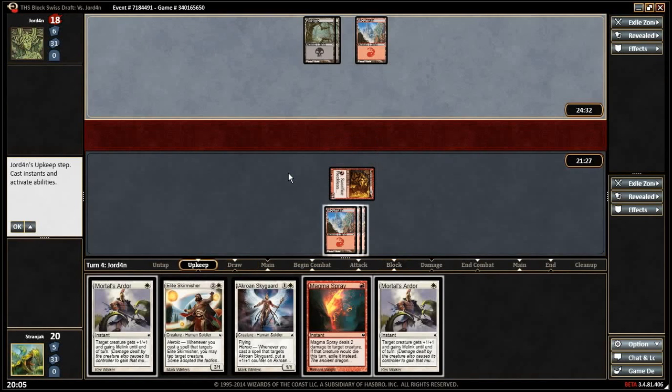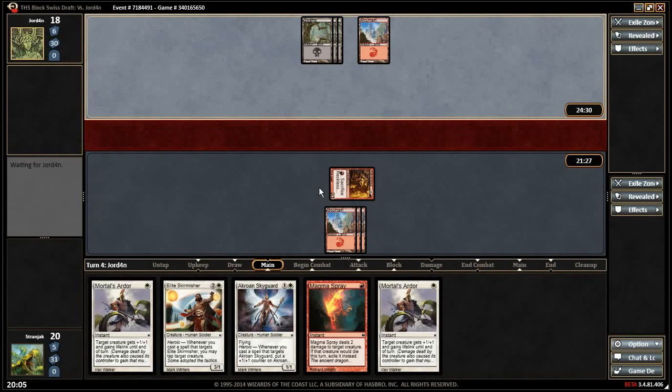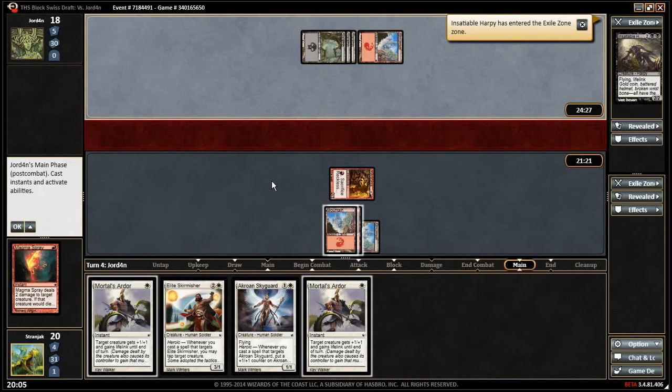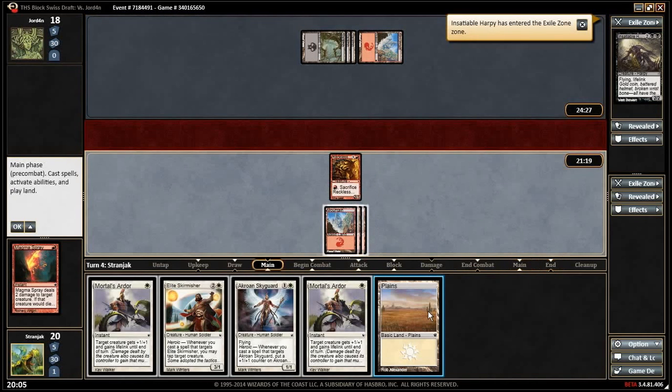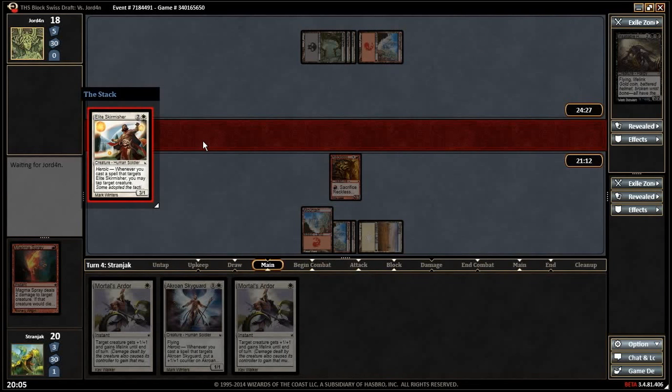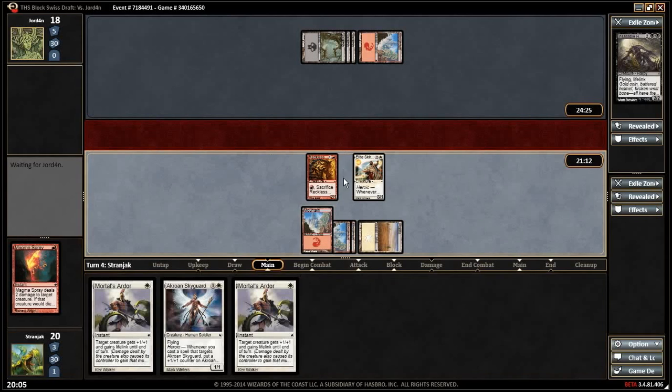Oh yes please! It's curvature — it's more power. Yeah, it's just better, it's just three power instead of one. If we don't draw the lands we can go Skyguard, make it a four-two, tap the thing he plays, hit him hard.